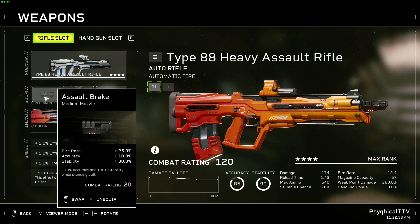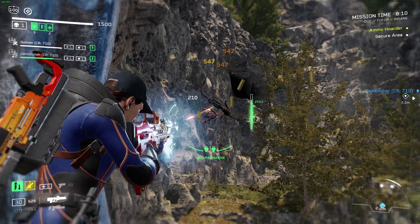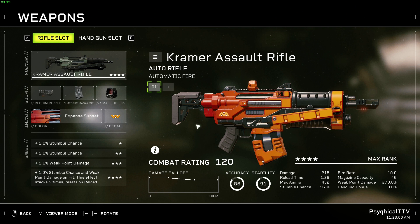Aside from the laser sight, we'll also be taking the Assault Brake for more fire rate — the faster you fire, the higher your DPS. And Compound Magazines for more reload speed, magazine capacity, and a 15% fire rate when at full stacks. Because the Heavy Assault fires so quickly already, we'll get those stacks pretty fast. Combined with the level 4 perk of the gun, you'll gain 20% total fire rate, which is like adding a Casket Magazines to your gun, minus the max ammo. And if you're worried about accuracy and stability, don't be — the Combat Stims has you covered.